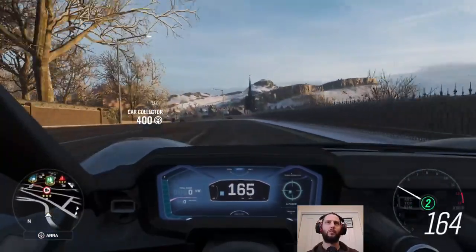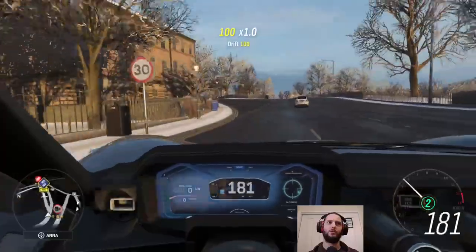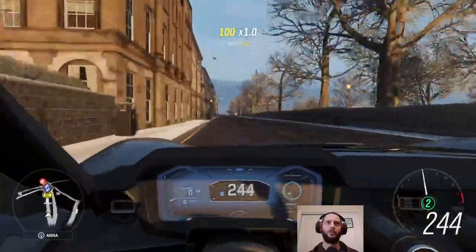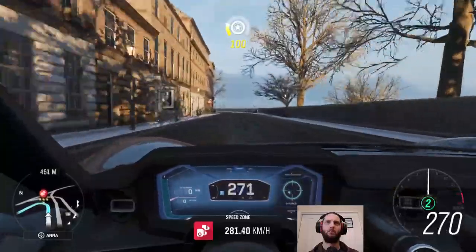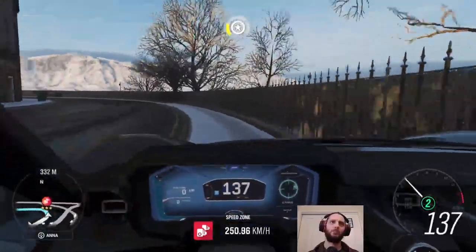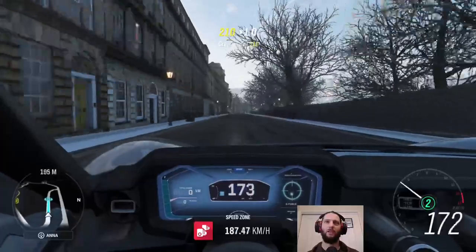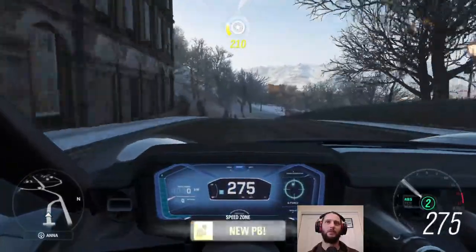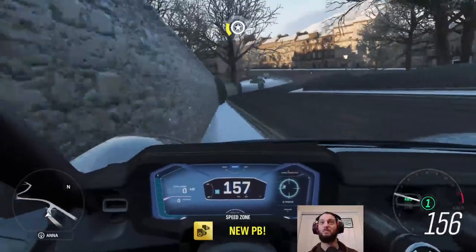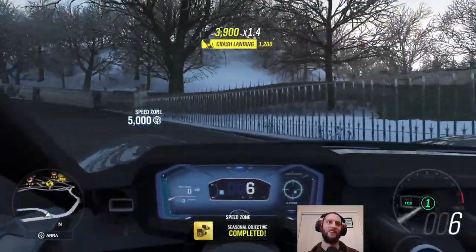While we've got the Rimac out, we might as well deal with the other seasonal challenges, such as this speed zone up here — we need an average of... lots. But this is where just smashing into the corner and riding it around is a valid strategy instead of slowing down to go around properly. There we go — new PB and good enough. Doing it sloppy just gets it done.